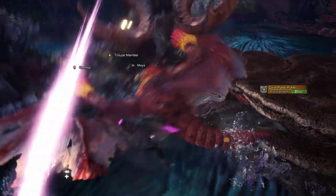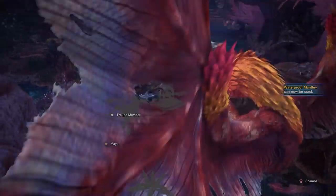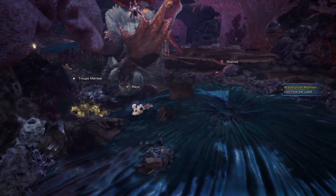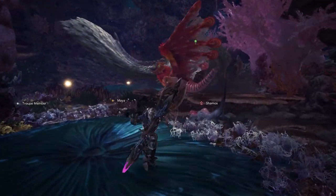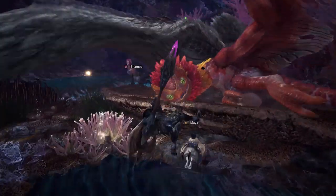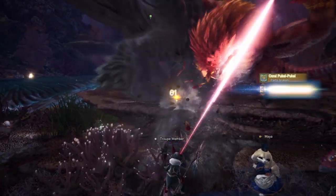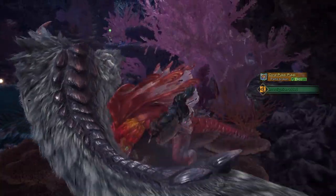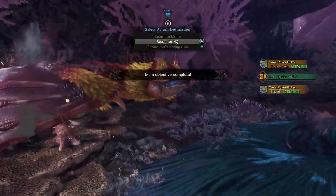So there you have it — a pretty straightforward build utilizing a variety of skills. We have a few defensive ones thanks to Health Boost, quality of life ones thanks to Earplugs and Power Prolonger, and DPS ones thanks to Critical Eye, Weakness Exploit and Ice Attack. Of course this build works best against monsters who are weak to ice, so taking into account a monster's elemental weaknesses is definitely advisable. Nonetheless, the Beototus set is personally one of my favourite beginner sets in the game and I highly recommend it.